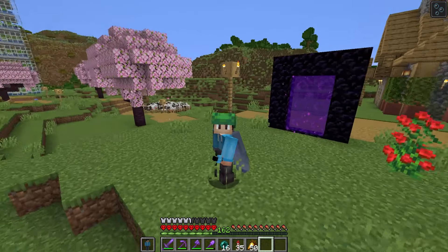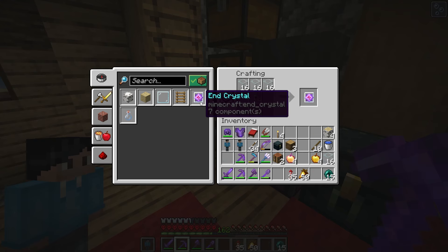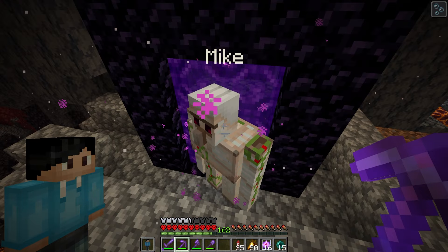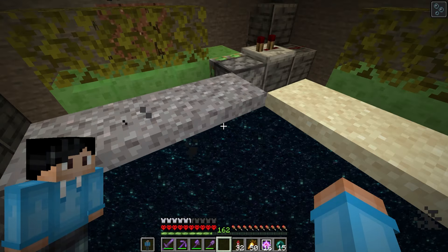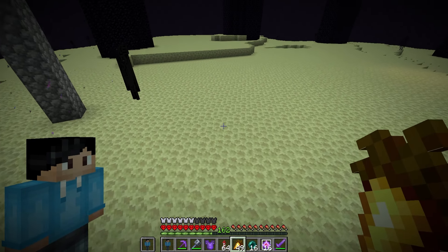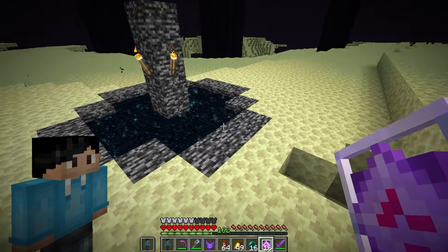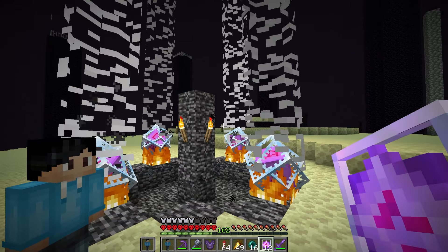First things first, we need some ghast tears. With those we can craft some end crystals, which we're going to use to respawn the dragon. This might be the most dangerous thing I have done so far in this hardcore world. There's a very good chance we die, but if you never try to do anything dangerous in hardcore, what's the point? Let's do this — one crystal, two crystal, three crystal, four crystal. Perfect.